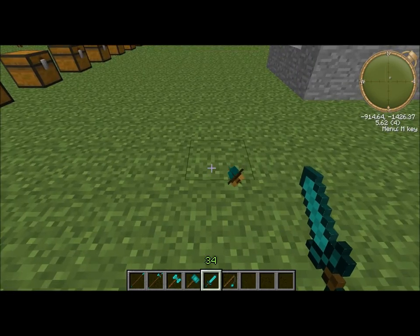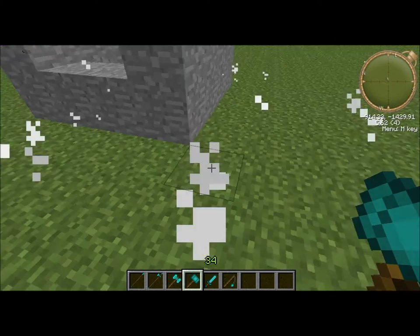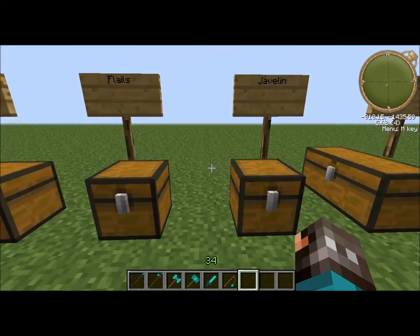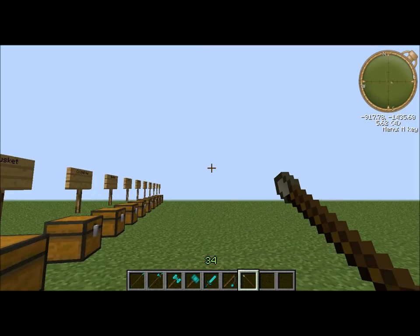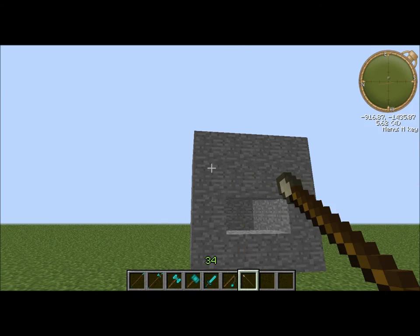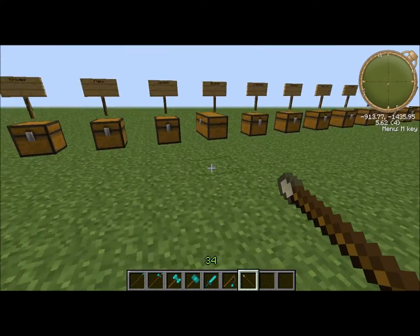You can throw diamond knives or hammers — really smash somebody. Javelins — that probably wouldn't be what I would make the crafting recipe. You can throw them too.